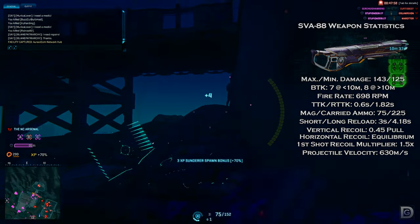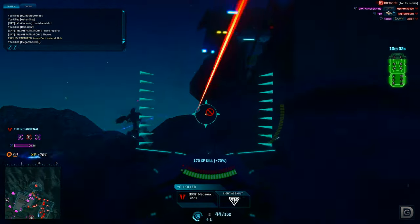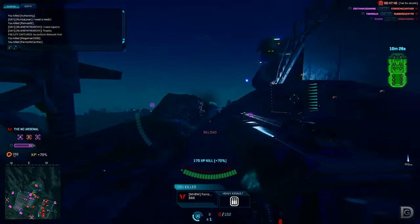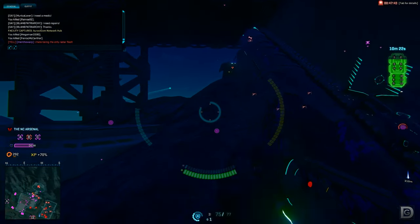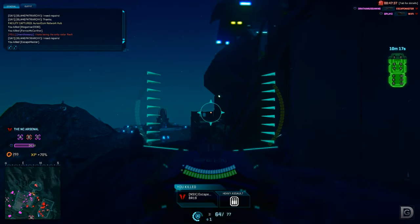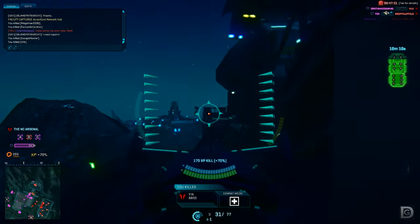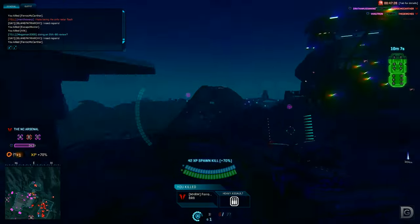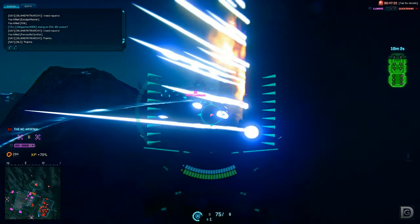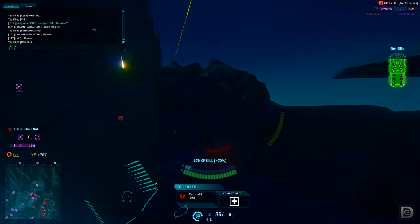Each bullet deals 143 damage maximum but is fired at a rate of 690 rounds per minute — not the blistering fire rate of the Orion, but pretty close. Coupled with 0.45 vertical recoil and a very low 1.5 times first shot recoil multiplier, you've got a very capable weapon. You'll be carrying a 75-round magazine with another 225 in reserve. Short reload speed is a very fast 3 seconds and long reload speed is 4.18 seconds. Muzzle velocity is 630 meters per second, and with high velocity ammunition you're looking at an extremely fast round connection time.